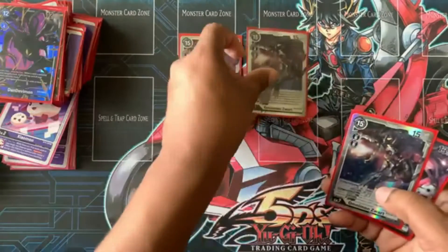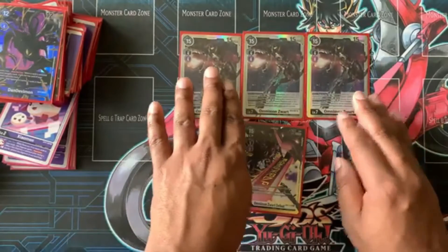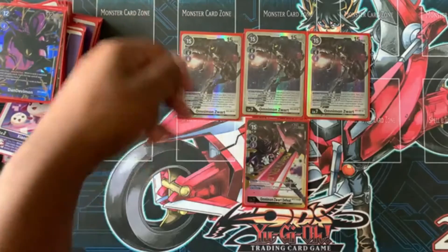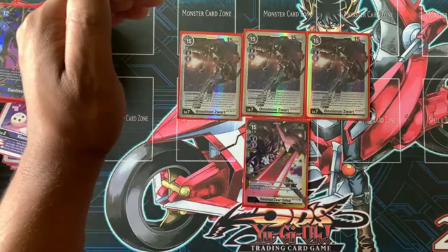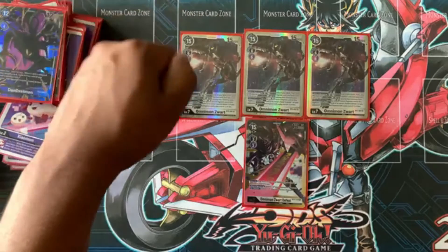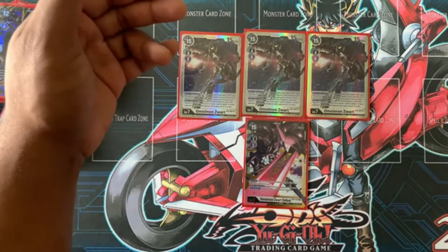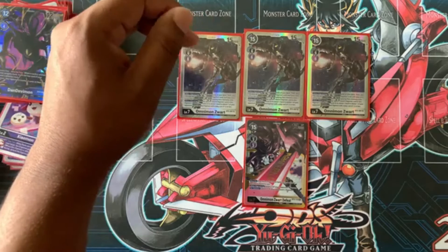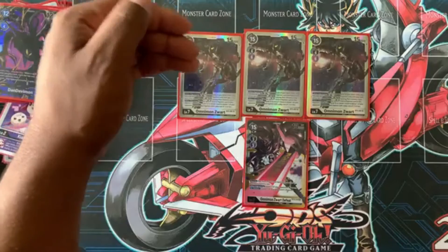Now for level sevens: three Anubismon work with one Omnimon Zwart Defeat. With Zwart Defeat — trash the top three cards of your deck, then you may play up to two of your black or purple Digimon cards with a play cost of eight or less from your trash without paying their memory cost. Also when attacking, return one of your level six Digimon cards in this Digimon's Digivolution chain, then delete one of your opponent's unsuspended Digimon with a play cost of two or less.